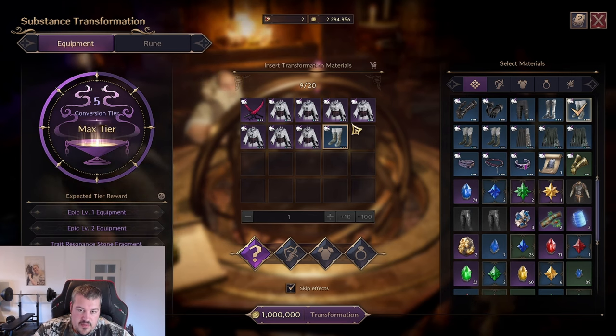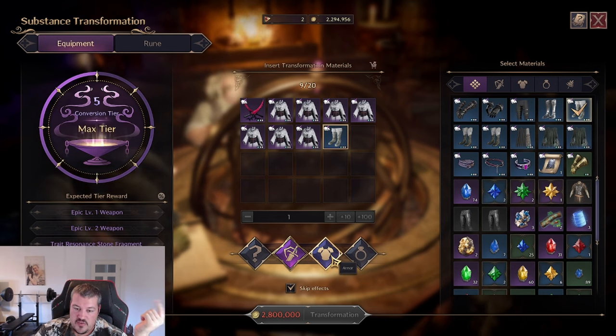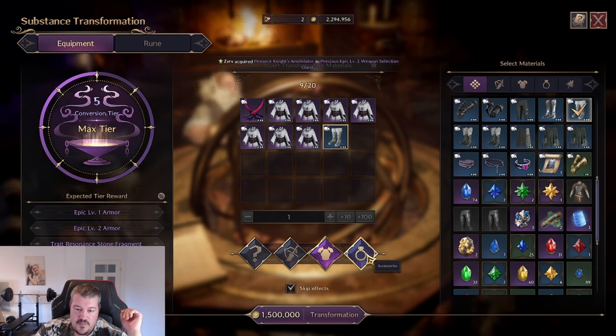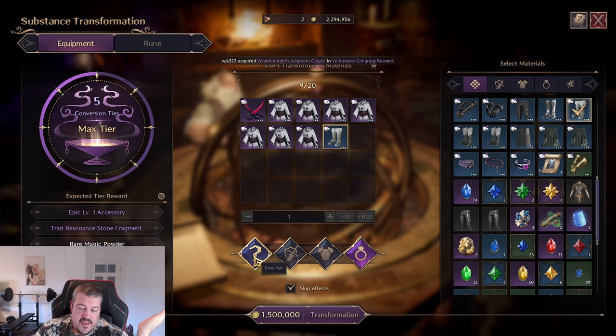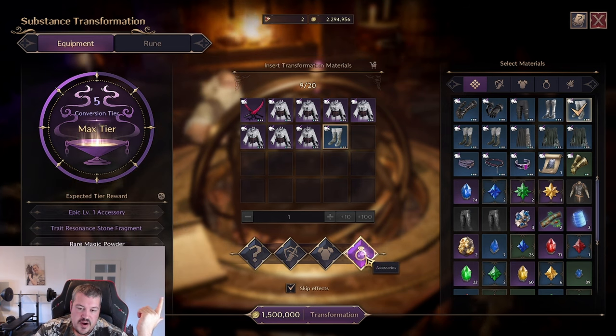You also need to decide how to roll. Choosing the question mark rolls for everything. Choosing weapon only rolls weapons from the groups we saw, but it will be a lot more expensive. For armor it's the same. Accessory only has a 50% cost increase compared to the base, and there's a reason I recommend only rolling accessories.